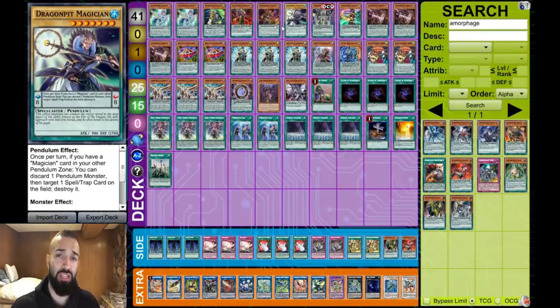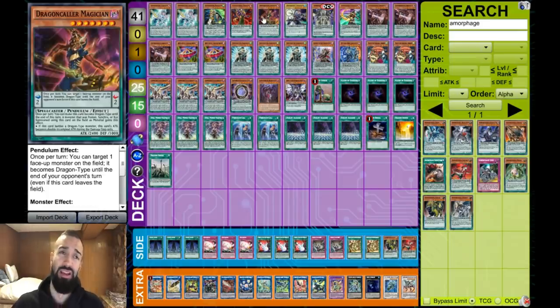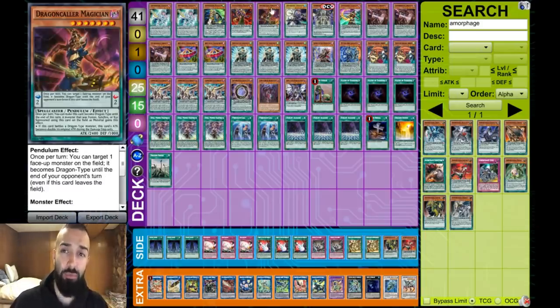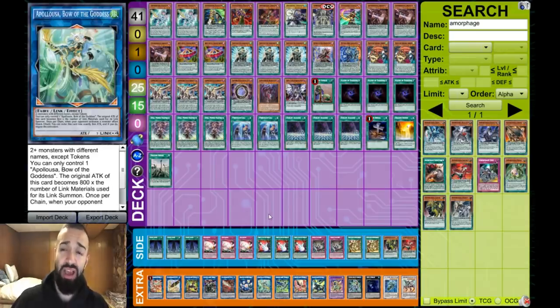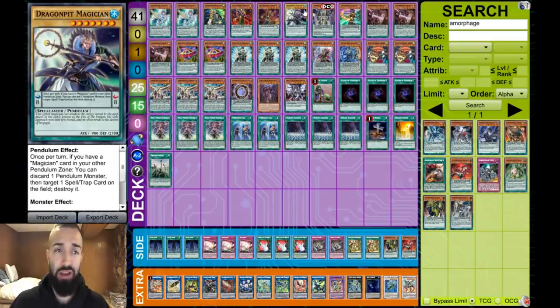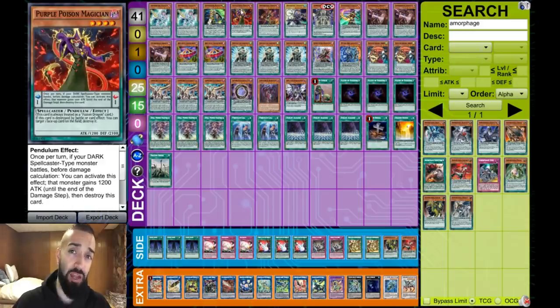In a future video I'll show you guys how to play around awkward hands where you draw Dragon Pit and Harmonizing but have no other Level 7 — that's why I put in Dragon Collar. Dragon Collar saves you if Electrum gets Impermanence; now you have a Guard Dragon combo. All you gotta do is go into LP and you have yourself a good enough board. With four cards in hand, the way this deck is built, you're gonna win. Dragon Pit is the best card going second for Pendulum Magicians — absolutely mandatory.